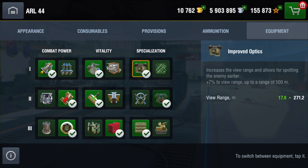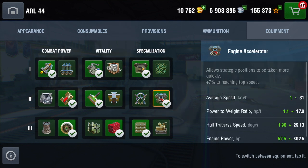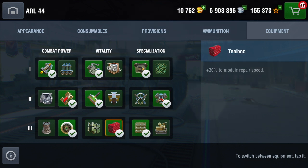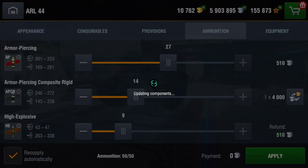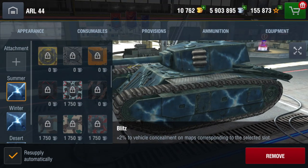I use enhanced armor because it's a heavy tank, improved optics, and engine accelerator rather than improved control, because the engine accelerator gives you a faster engine and also improves traverse speed, rather than just improved control which only gives increased reverse speed. Traverse speed is very good in this tank anyway. I also use a consumable delivery system. For shells, I go with way more AP because the pen is 212mm on standard AP, 14 APCR in case I'm uptiered, and the rest in HE.